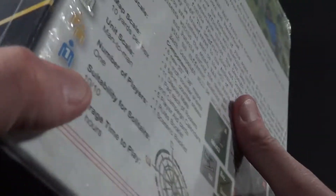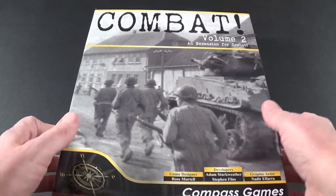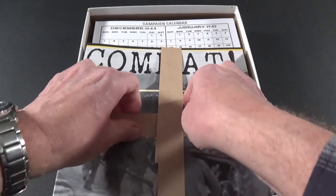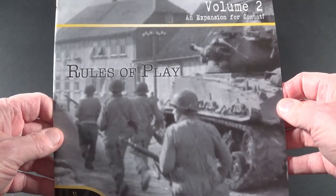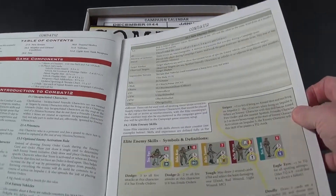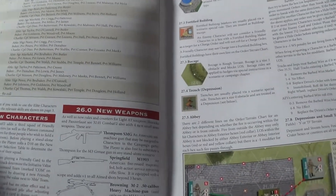Alright, so a lot in this — it's a fairly hefty box, nice size. Let's get the shrink wrap off and see what's in it. The first thing we see is the wrapped manuals, and the first item is the Combat Volume 2 Rules of Play.